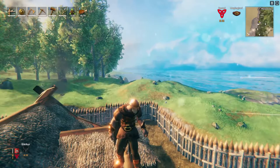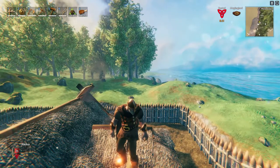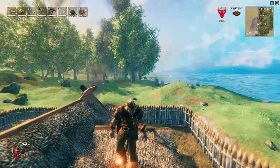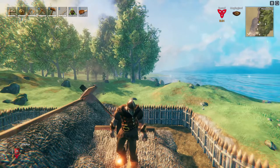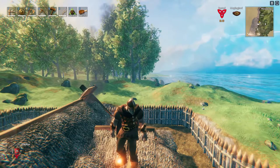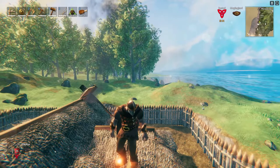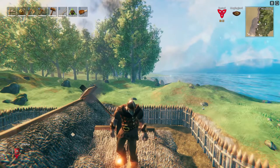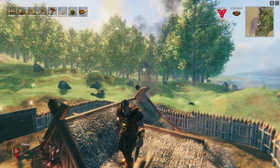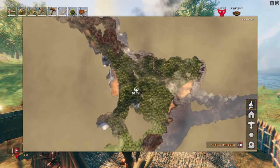Today I'm going to be taking a look at the second boss. To unlock the second boss on your map, or to reveal its location, you'll have to find the rune in the black forest, which should be on screen right now — I'll be showing a screenshot of it. It looks just like the Eikthyr rune, just in the black forest. Once you get that unlocked, it'll mark the map for you as the Elder.